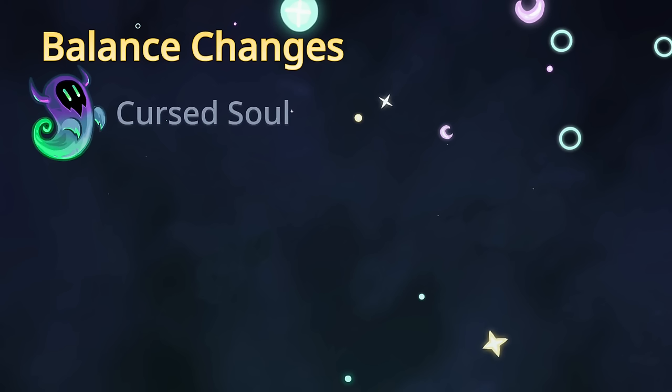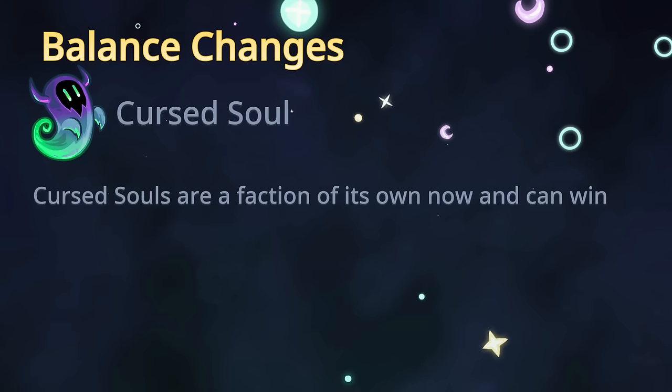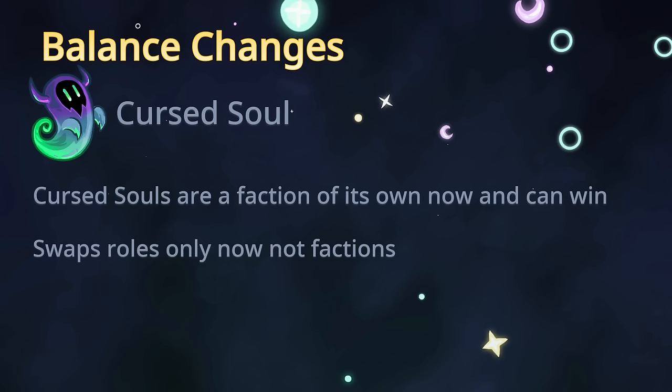Next is Cursed Soul, which has gotten a whole overhaul. Cursed Soul is a faction of their own now — all Cursed Souls know each other at the start of the game, can talk together, and can win at the end. Cursed Soul no longer cannot win. Instead of swapping factions, it only swaps roles now — for example if you swap with a Jailer, you're a Jailer with Cursed Soul faction. This solves the problem of knowing other faction members since you don't swap factions anymore. Cursed Soul no longer has basic defense, and it's a Neutral Special role that can only spawn in True Any or a Neutral Special bucket.